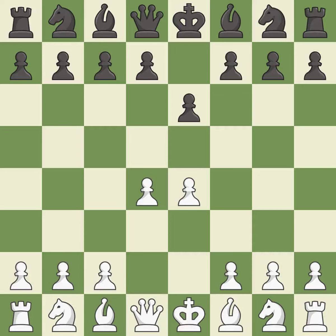d4 grabs full control of the center and opens up the dark-squared bishop. d5 is a counter-attack in the center that threatens the e4 pawn. And the knight on d2 develops while defending the e4 pawn.